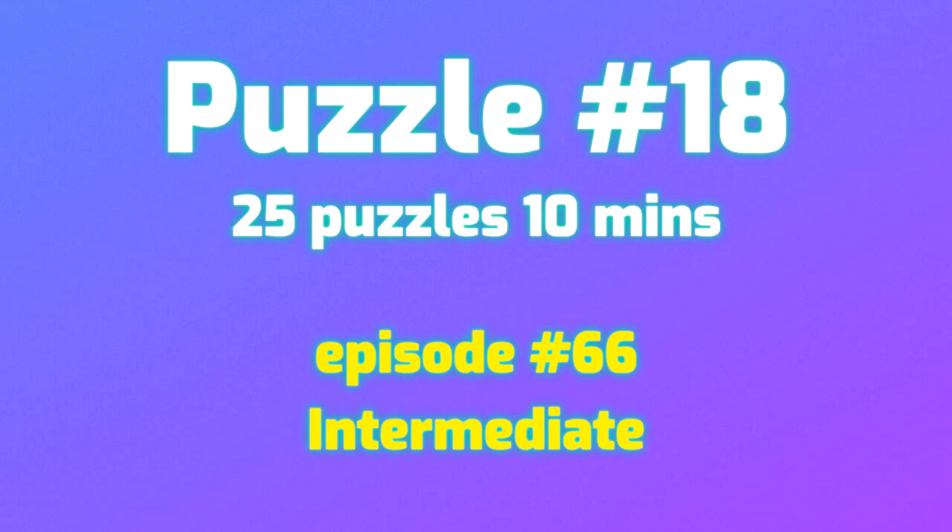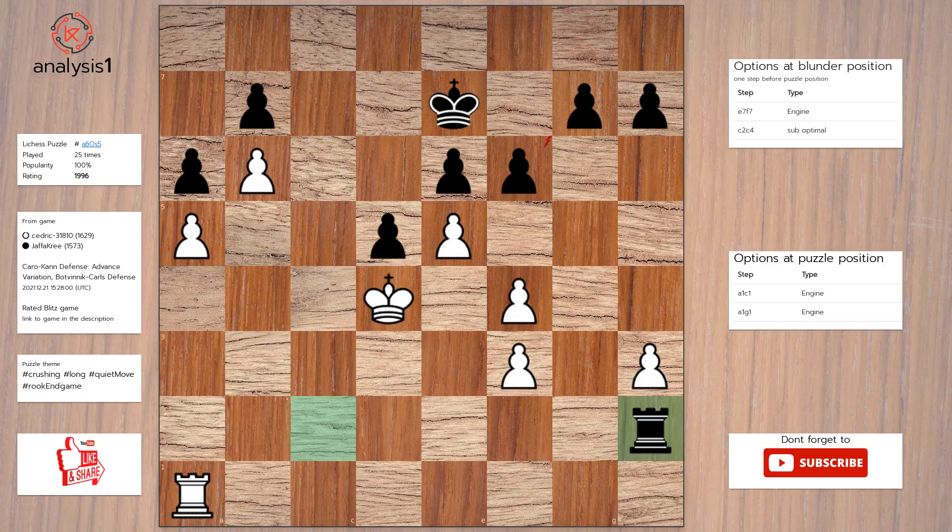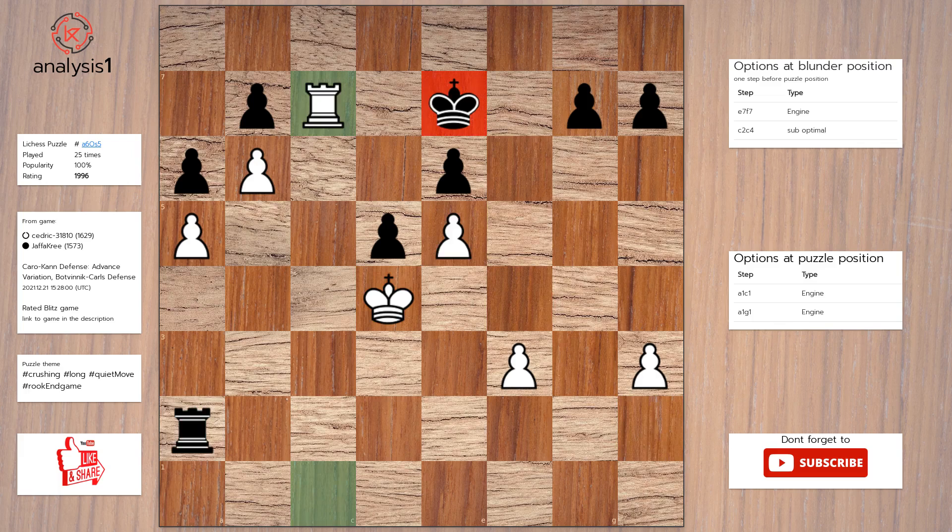Let us go to the next puzzle. Here are threats in the puzzle position: pawn takes pawn check. Let us look at checks in the puzzle position: pawn takes pawn check. Here is the solution to the puzzle: rook to c1, pawn takes pawn check, pawn takes pawn, rook to a2, rook to c7 check.